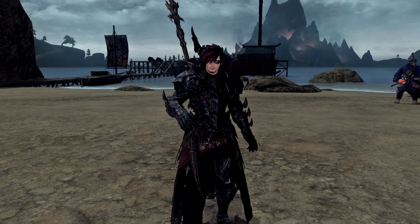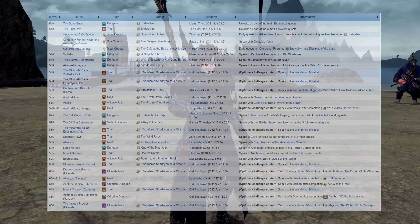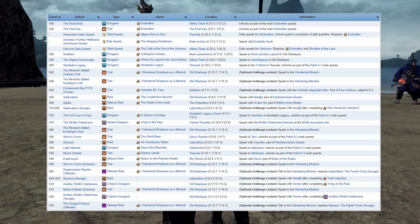Side quests between level 80 and level 90 are pretty straightforward, as everything kicks off at level 90 with variant dungeons, criterion dungeons, more normal dungeons, trials, raids, alliance raids, beast tribe quests, your own island sanctuary, and even a new deep dungeon. The whole shebang.